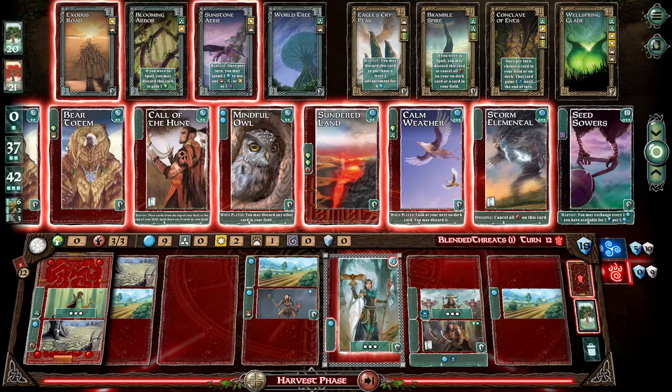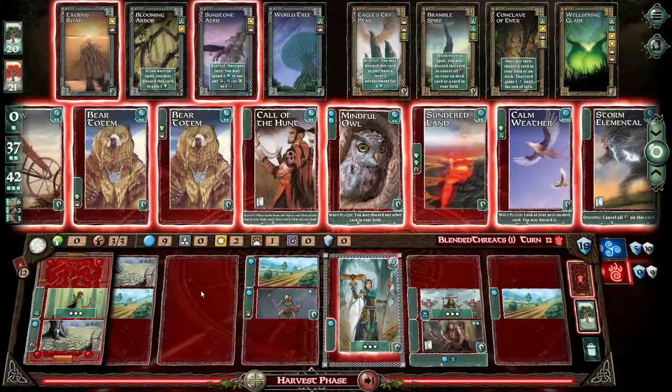I'm going to see what's up here. That's new — Storm Elemental. Cancel all rot on this card? Interesting. We have another one that already does that. Sundered Land — that one's interesting. It's got one rot but two rot cancelers, so it's only... that's kind of weird. Why would it do that? You essentially got one rot canceler on it. Can't remember what those are called. For this card, having a guard would be good. Top slot guard — I don't see any. Place cards from the top of your deck at the end of your field until there are eight cards in your field.